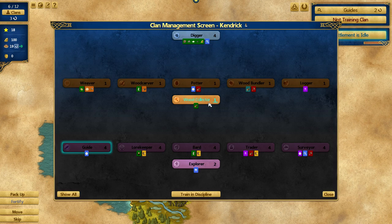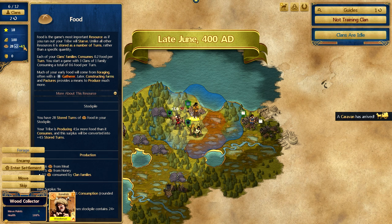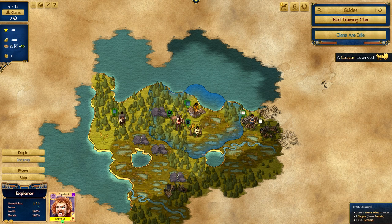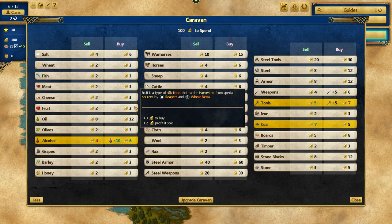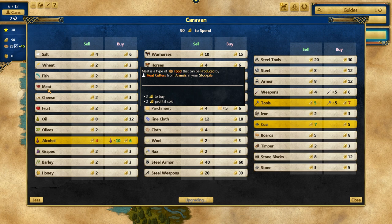I want to start working on wood, so let me get some wood going. I'll make the adventurous clan a digger so we can start getting these stones. We're getting some nice food now. The caravan has arrived — normally there's less variety. The caravan is a great way of trading and equalizing your economy. I'll upgrade the caravan with the 10 gold I have. I'm fine for food, so I'll buy some parchment — it's very useful for later.